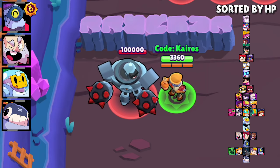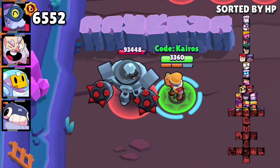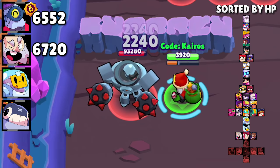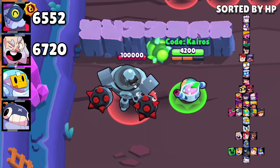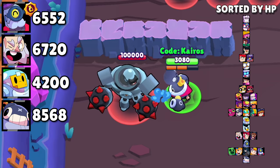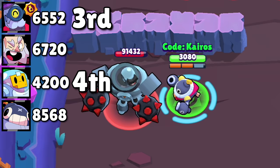Three-shot attack test. Barley is able to deal 6,552 damage with three attacks with the help of his Extra Toxic star power — enough to take out 28 of the 35 brawlers, including Carl. Dynamike can deal 6,720 damage with three attacks, enough to take out 30 of the 35 brawlers, including Daryl and Pam. Sprout can deal 4,200 damage with three attacks — enough to take out 12 of the 35 brawlers, including other Sprouts. Tick can deal 8,568 damage with three attacks, enough to take out 34 of the 35 brawlers, including El Primo. Sprout gets fourth, Barley gets third, Dynamike gets second, and Tick gets first.